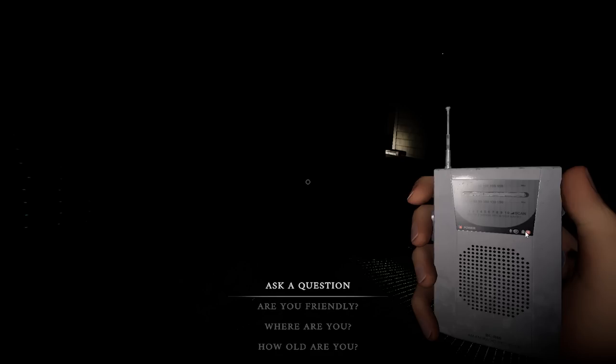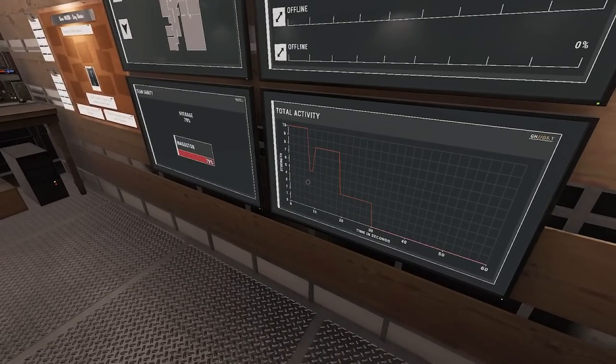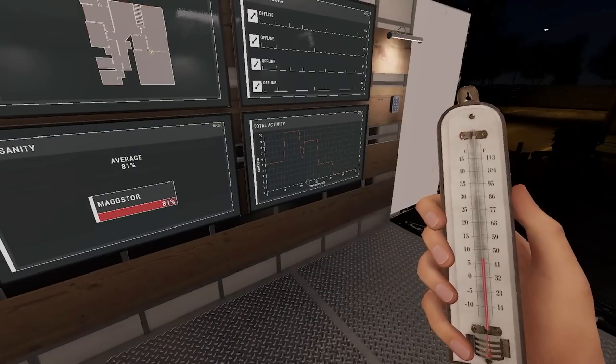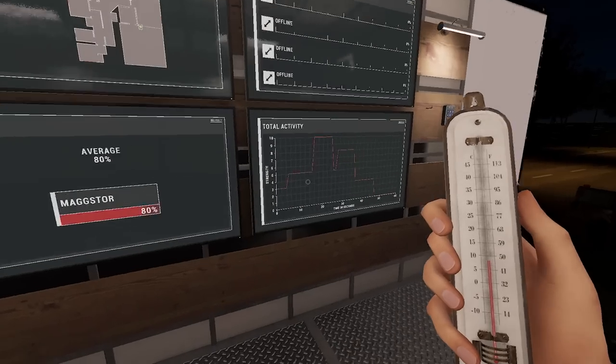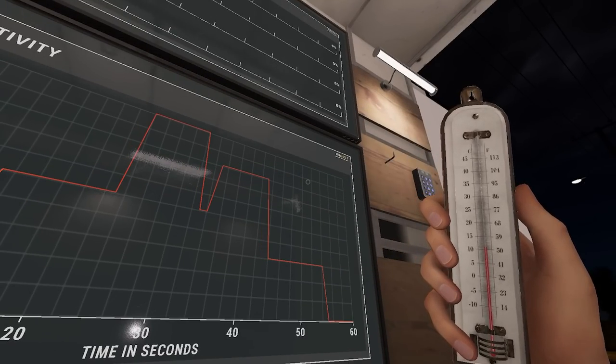You're looking for both a verbal response and this little ghost icon turning white. Right now it's turning red, which means we're not getting a response - there's still a chance we're not in the right room. We do have activity happening somewhere. According to the activity board, if you see a jump of 4 or 5 outside of ghost events or hunts, you can mark that as EMF 5.